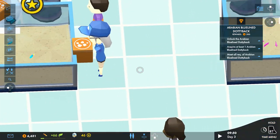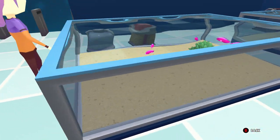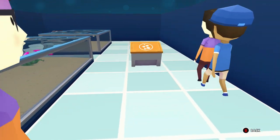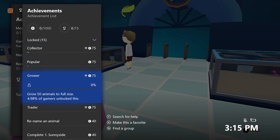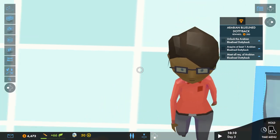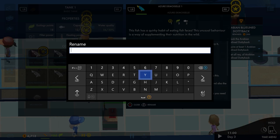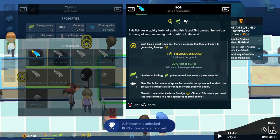Now let me show you my favorite part about this game. When you zoom in all the way you can actually go into first person and walk around your aquarium. I love that — you can check out your fish and walk right through the tanks. You can also get an easy achievement right here: you get an achievement for naming a fish. Just select a tank, select one of the fish, press in the right thumbstick to rename it. We'll give him a new name — Bob the Fish — and there we go, got an achievement!